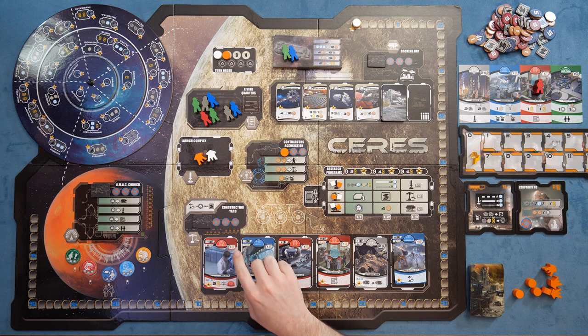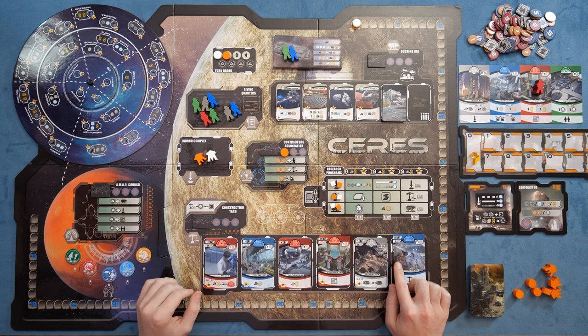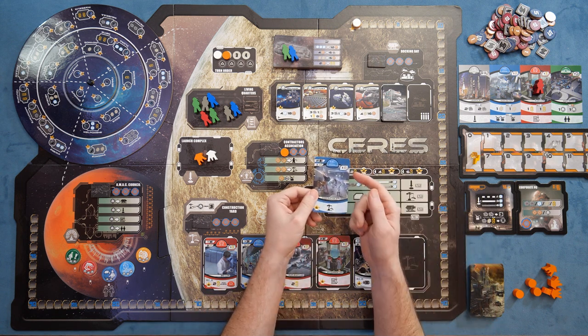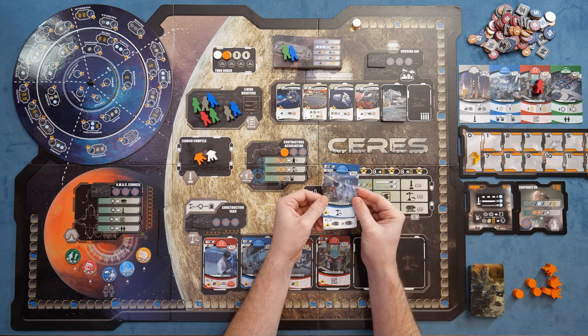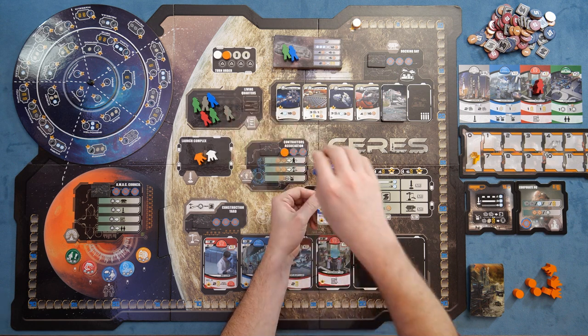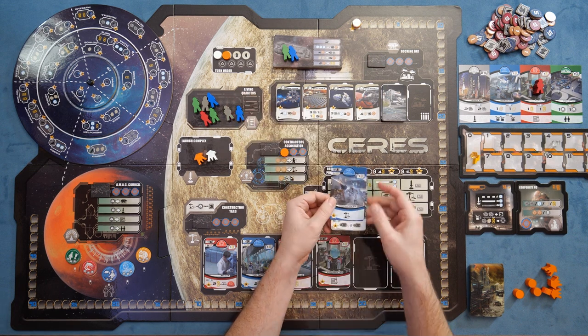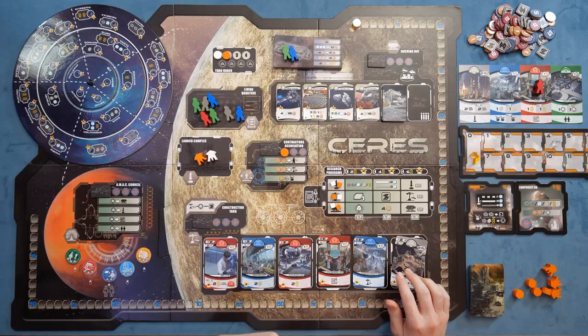Over here in the Construction Yard, you have the opportunity to gather more buildings. You pay the resources shown in the top left corner and add this card to your own personal tableau. As I mentioned, it generates resources every single round, but additionally you can slot cards underneath it — so that when you pull back a blue worker, only the top color matters — giving you a stronger activation. So you're building out instructions or sets of cards there, adding to your resource generation as well as the actions you take when you pull back a worker.